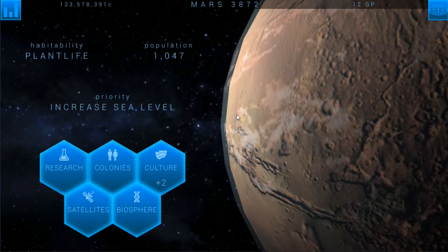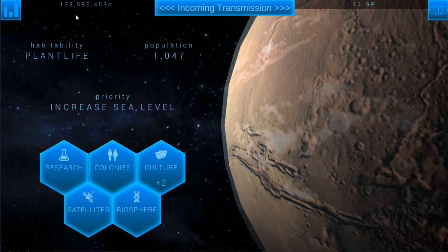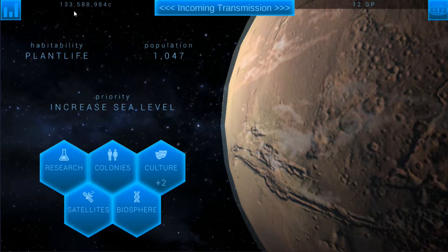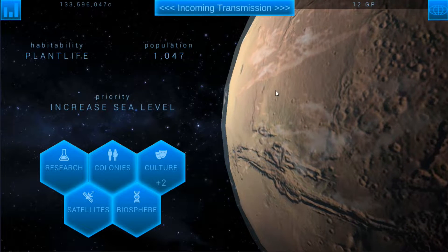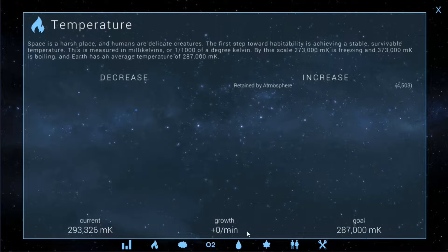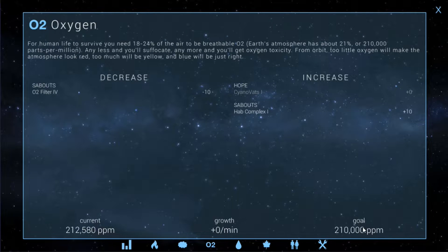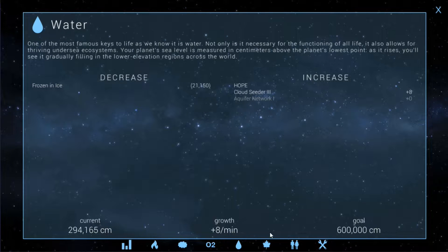Hello ladies and gentlemen, welcome back to some more Terra Genesis, episode 7 for the series. We've got a lot of credits because I've just been letting it accumulate. Let's look at the planet first - we're in a pretty good spot now. I've turned everything off for the most part, all of these are in the perfect zone. Heat is pretty much there, pressure could go up a little bit, and oxygen could go down just a little bit - but really that's actually pretty good. Clicking on water, we're just slowly increasing it.